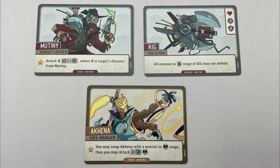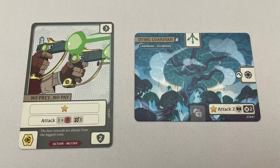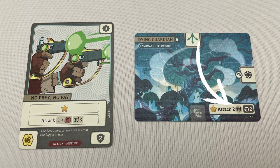Starting with the start player, players take turns taking two actions. Both actions must change the game state, either by moving, causing damage, or changing the orientation of an action card or a landmark card. Heroes and minions, collectively known as warriors, can perform actions on their own warrior cards. Only heroes can perform abilities on other cards, such as action cards and certain landmark abilities.